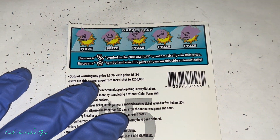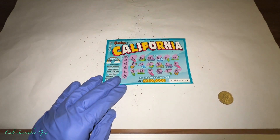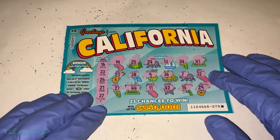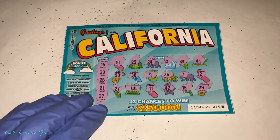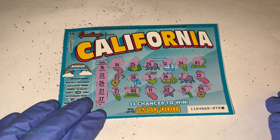And it looks like we got a total bust guys. So we got a total bust on this $5 Greetings from California. Alright guys, that's just how the lottery is. Sometimes you win big, sometimes you win small, and sometimes you just bust. Just like today.